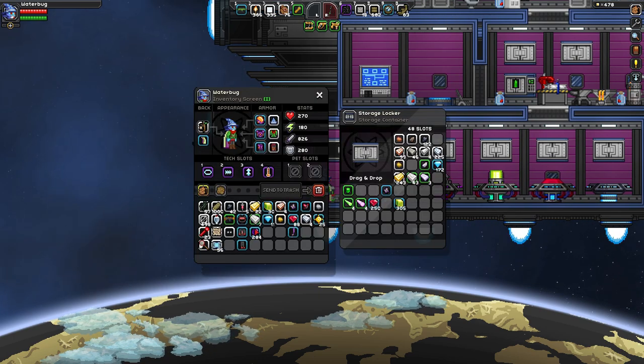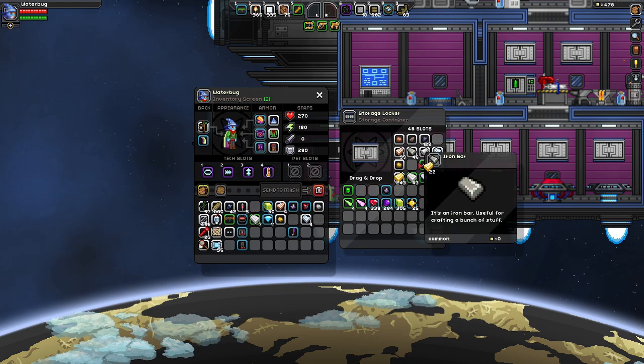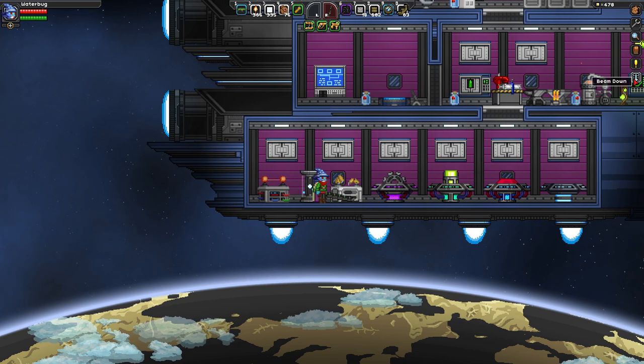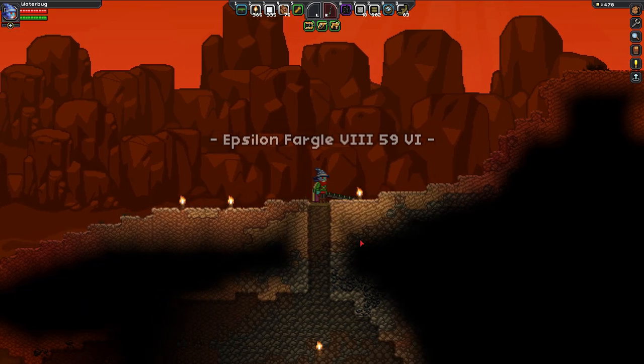I'm going to deposit the rest of this ore in here, then we're going to go do some mining. I did find some areas to look at, so let's go see what we can see. I'll organize that later — just get in there. Let's go back down. Teleportation is the word.